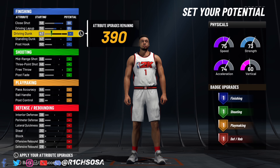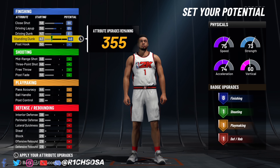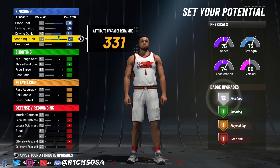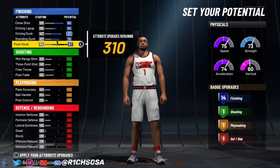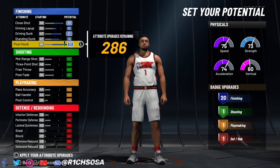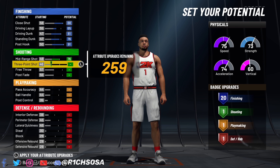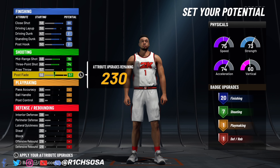We're going to go with finishing first. I'm going with a close shot of 88, 65 driving layup, driving dunks at 81 — which allows us to get the contact dunks once we get to 99 overall. Standing dunk is optional but I'm putting it to 76, and then post dunk at 91 is perfect for me. We're going to end up with 20 finishing badges.